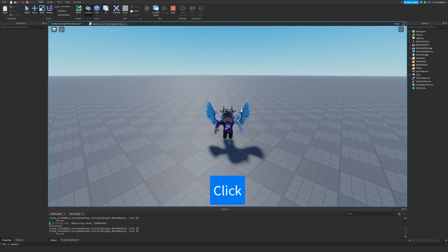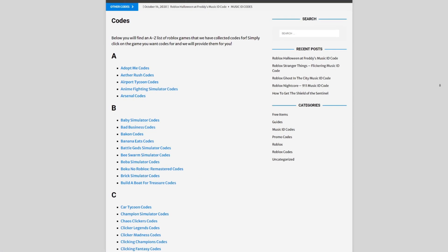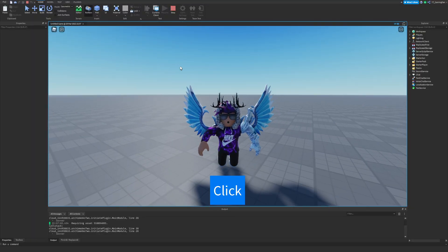First I need to tell you guys a little bit about rblxcodes.com, which is my own Roblox code website where you can find game codes, music codes, and guides. There is tons of stuff in there to check out. Overall we give codes for over 300 Roblox games, so if you need a code for a game we'll be there.